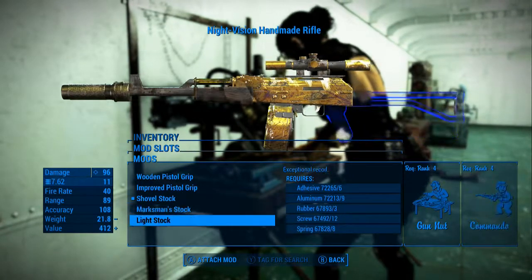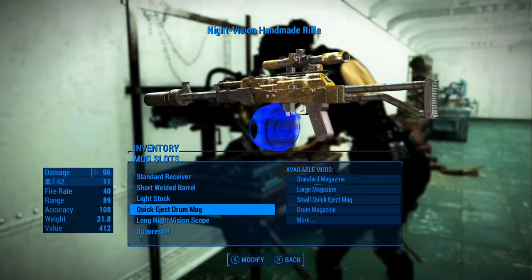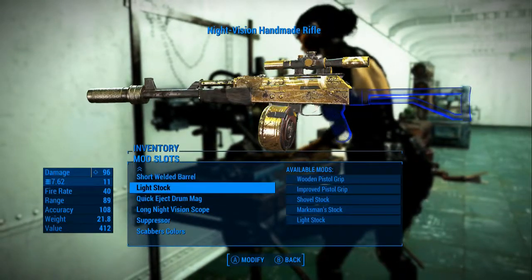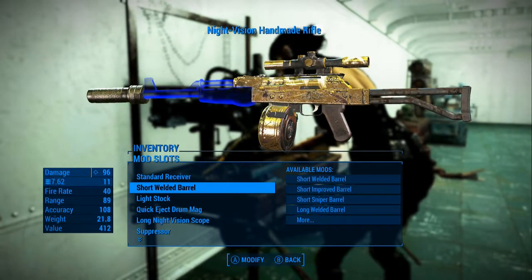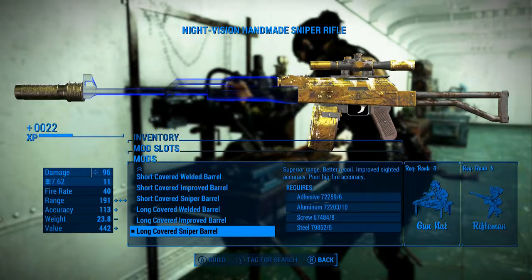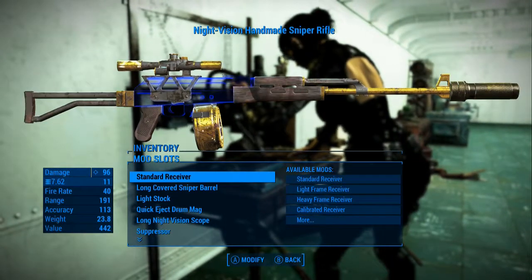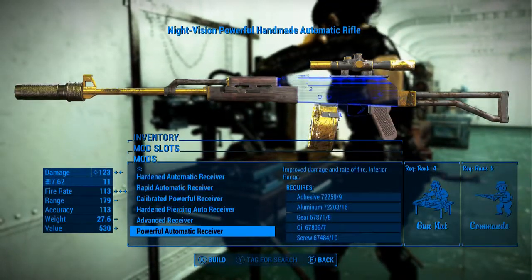The stock — I was kind of disappointed in that it doesn't make a big change. I would have liked it to take a little more of the color. The barrel — let's just change the barrel up. It's probably not going to make much difference. Oh, yeah it does! That barrel takes more of the color too. So you just have to play around with it and see how the paint job works for you.